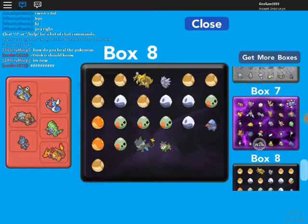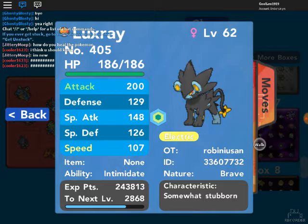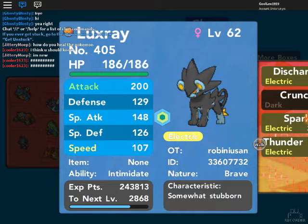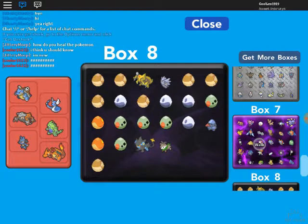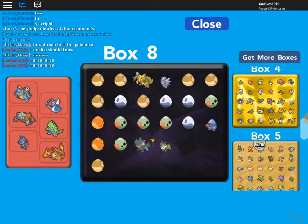Oh yeah, I have a Luxray! I got it. It has Discharge, Crunch, Spark, and Thunder Fang at level 62. That's another good Pokémon that I have.